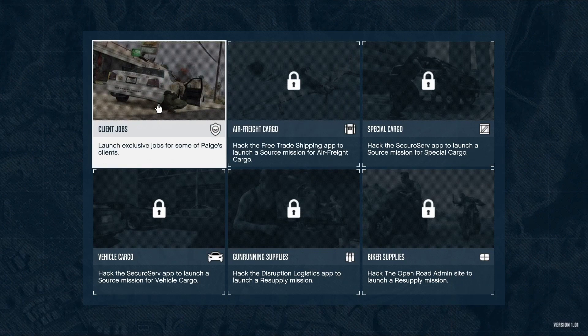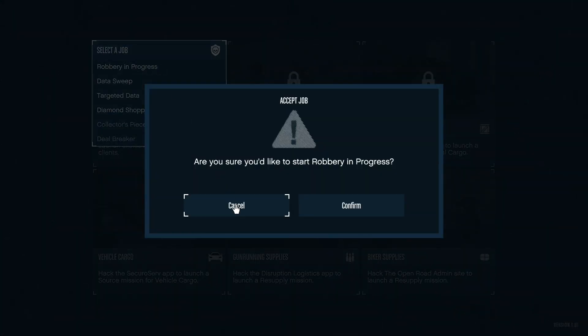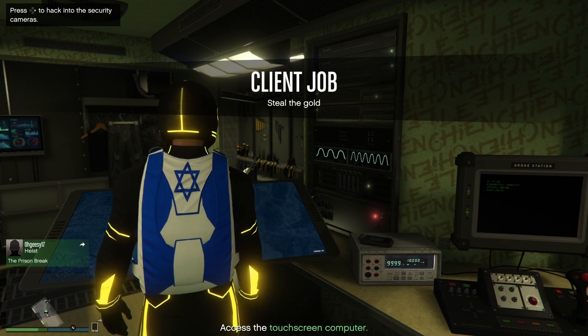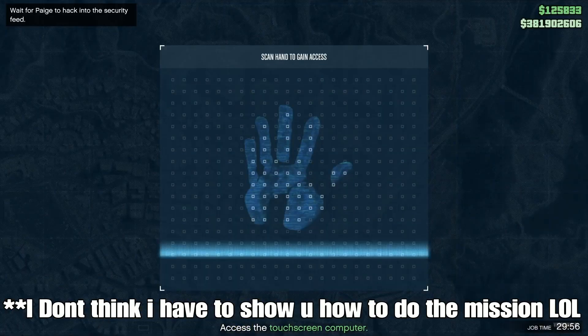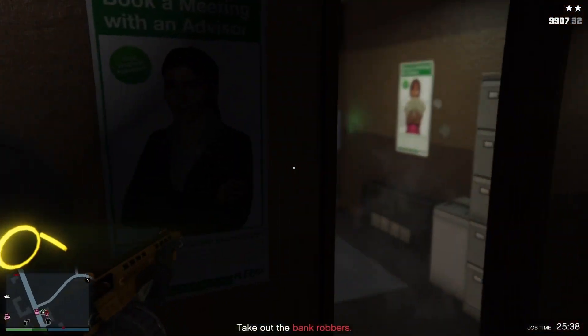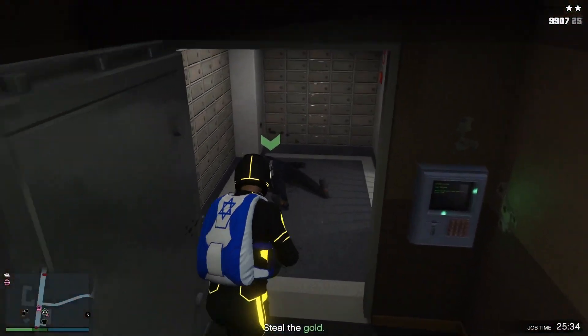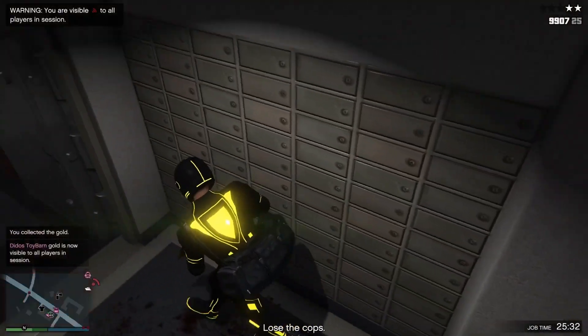Go ahead and register as a CEO and just press right d-pad. You're gonna have this little handprint menu — just wait till that loads up. Once it loads up, go ahead and select Client Jobs. Once you select Client Jobs, select Robbery in Progress. Go ahead and confirm this alert, and basically what you're gonna want to do is do the mission.